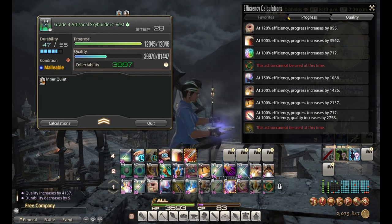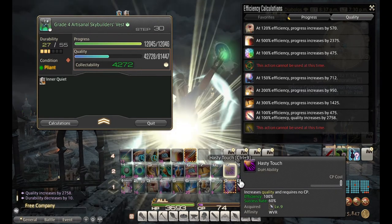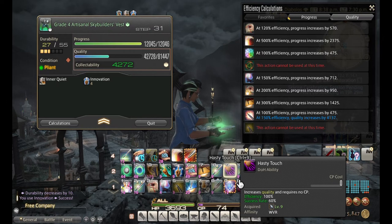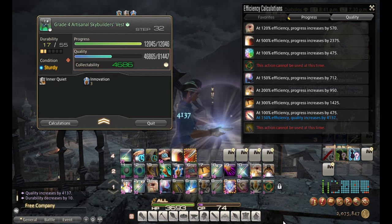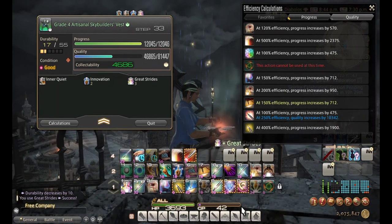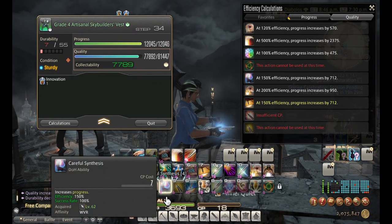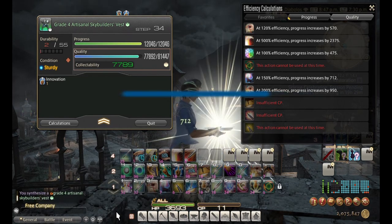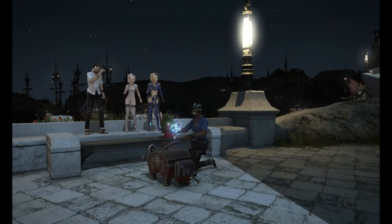The absolute minimum collectability I need to reach is 5800, and I know my quality finisher will take me above that threshold, but I'll try for more. Got a Pliant so I'll definitely take Innovation, then one more Hasty Touch. Setting up the finisher with Great Strides, then Byregot's Blessing — and I got a Good condition on the finisher, which made a world of difference. Careful Synthesis finishes the craft — 34 steps total. Expert recipes are something else.